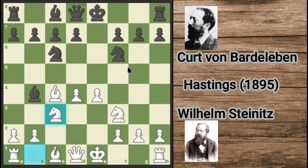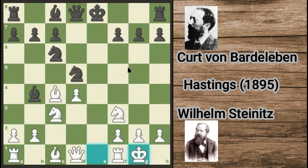So Nc3, d5, exd5, Nxd5, castle, Bxe6. Now Be6 is a bad move. In this position I think he should consider the move Bxc3, pawn d4, and then castling. In this whole game you will see how white just dominates because his opponent cannot castle.